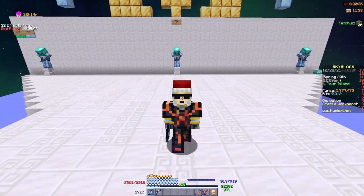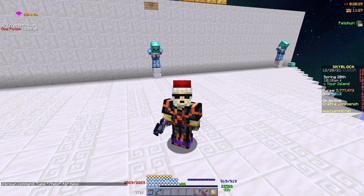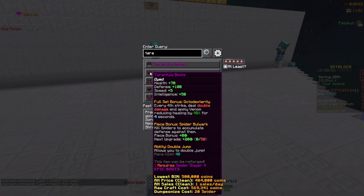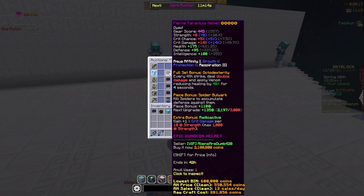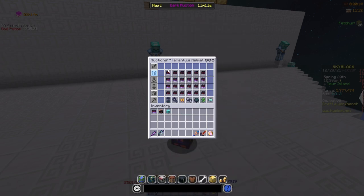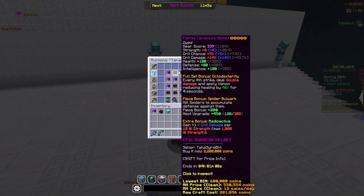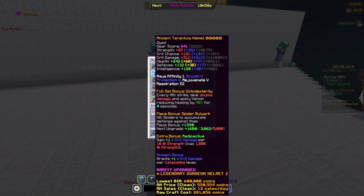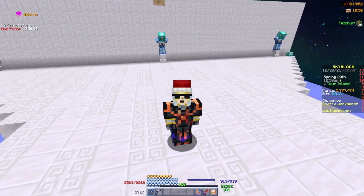As a quick overview of the price tags: starting with the tarantula helmet, looking at the auction house it's really cheap — a casual fierce five-star tarantula helmet is around two million coins. The one I got was recombobulated and cost me between eight and nine million coins because of fuming potato books, rejuvenate five, ancient, and everything like that. It's by far your cheapest option.